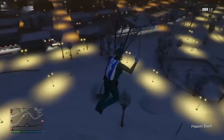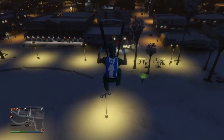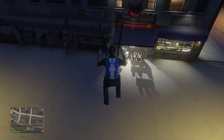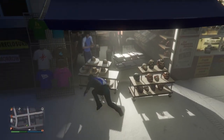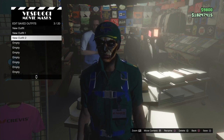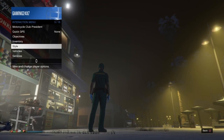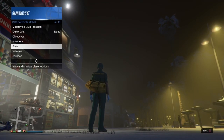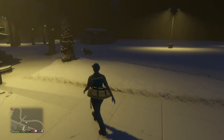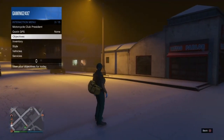Fly your Oppressor high up in the sky, jump off, open your parachute, and aim at the Mors Mutual store — you have to crash on the front counter. Land as close as possible to the front table, or even crash on top of it, and start spamming right on the d-pad. You'll get a menu where you can save this outfit to any slot you want. Once saved, go to Interaction Menu, then Styles, choose that outfit, and you'll have the duffel bag permanently — it stays even if you switch outfits, change sessions, go to Story Mode, or close the app.